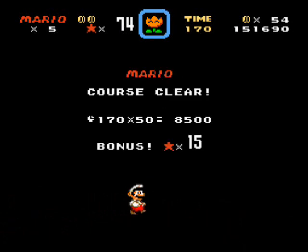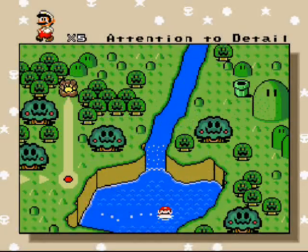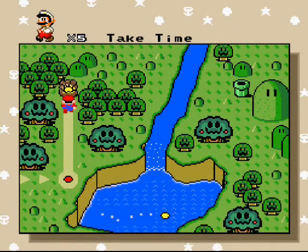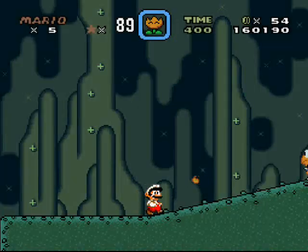That takes care of this level — I gotta stop the recording for just a second. Next level — I just got a RAM save from that. I think I have time for one more level, and it's a yellow level so it shouldn't be too long. This is called Color Faults.